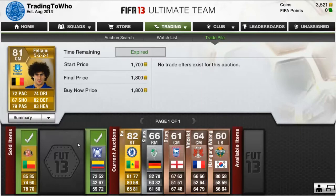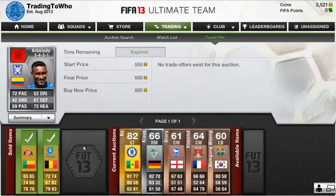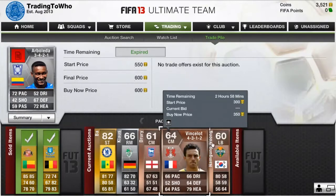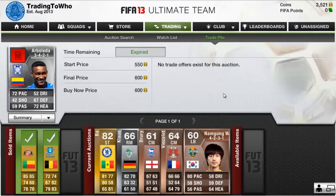Results: Sessiang sold for 1.3k, Fellaini for 1.8k, and Arboleda for 600 coins. The remaining players didn't sell but hopefully they will in the next episode. At the end of this episode we have accumulated a total of 3.5k. If all the players had sold, that would probably be about 5k to 6k — so a really good first episode.